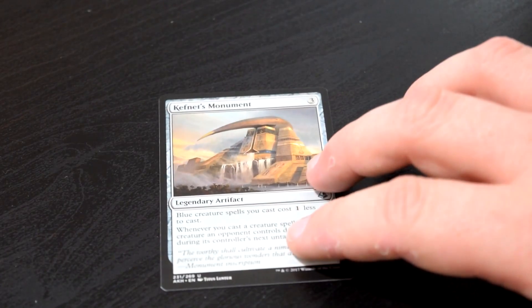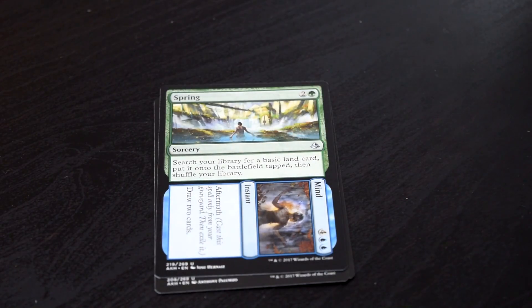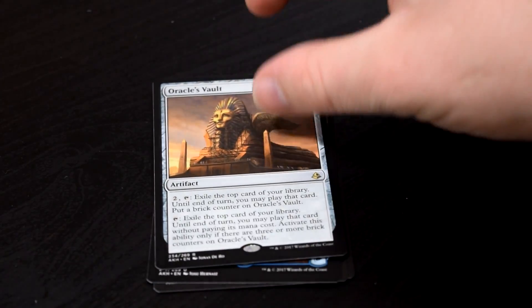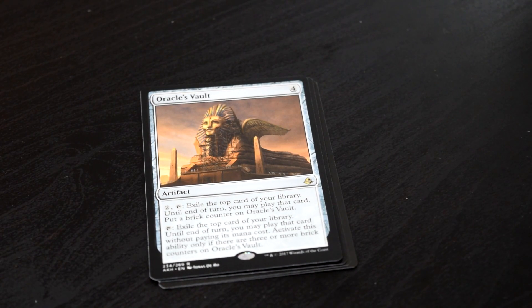We got Kefnet's Monument, Wayward Servant, Spring to Mind, and the rare Oracle's Vault. Oracle's Vault is an interesting card, and it certainly has a lot of potential in commander formats and stuff like that. My experience with the card is limited and I don't like it very much, but that's just me from a limited format kind of mindset. So yeah, Oracle's Vault — nice card.